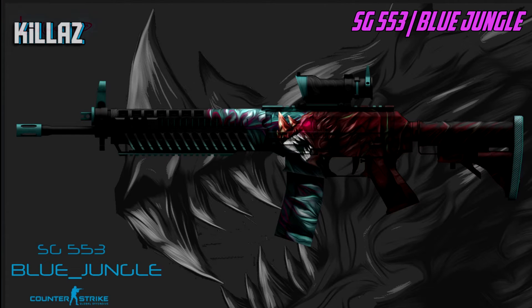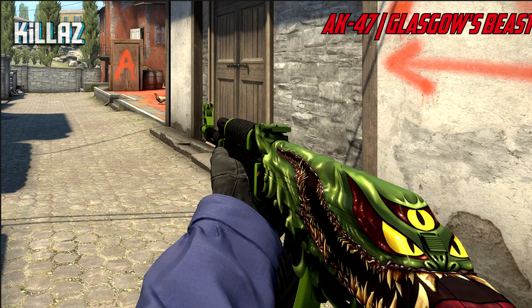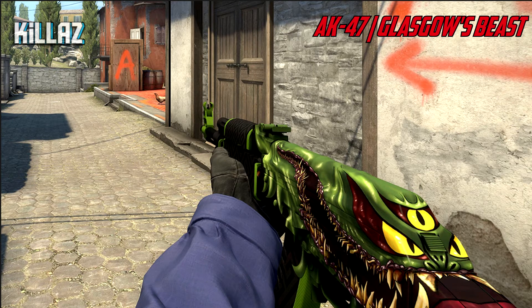For our last pink we have the SG 553 Blue Jungle — it has a weird, unique look and I'm a fan of skins featuring animals or creatures over just colorful ones. I think this one did a great job design-wise. For our first red we have the AK-47 Glass Giles Beast — this thing looks freaking amazing. The detail on everything looks so cool and I would never expect anyone to think of something this creative for an AK skin.